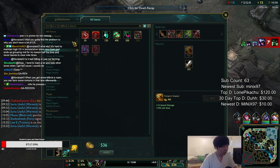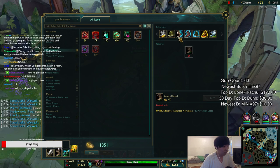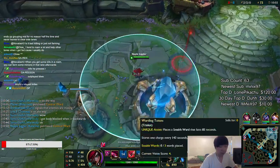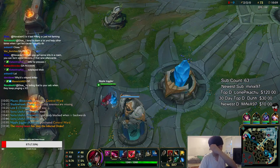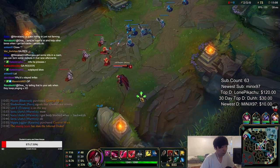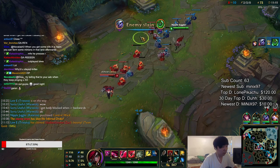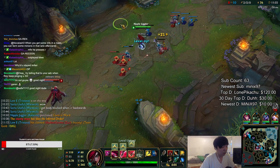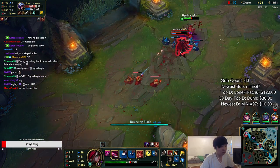Talon got the Warwick — feels bad. Talon has no magic resist items. I'm gonna get the build here because the slow would help a lot. Got the Infernal Drake. If Talon ever goes into my E range I'm gonna jump on him — I think he knows that.